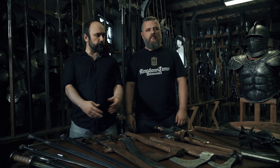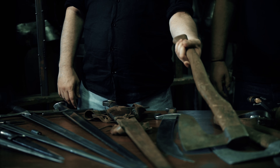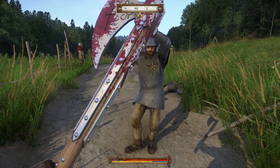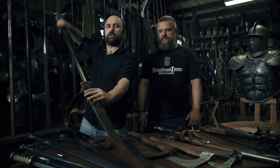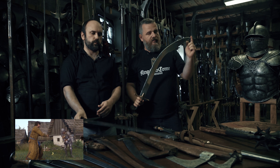We wanted to let you try and fight with almost every common weapon that was used back then. An axe or mace is heavy, slow, and quite bad at defense, but very practical in armored combat. The sword, on the other hand, is an all-purpose combat tool, but a good sword was quite expensive. You can see how effective it is in our other video.